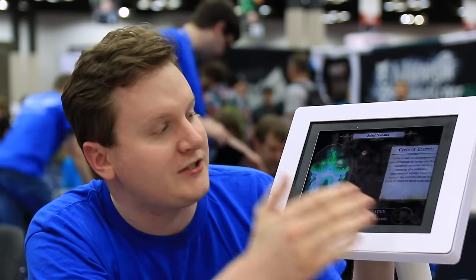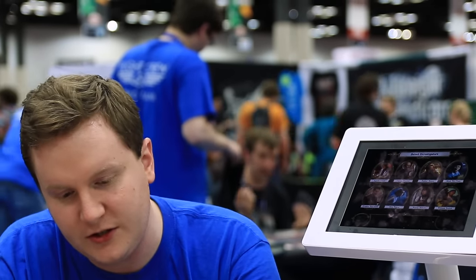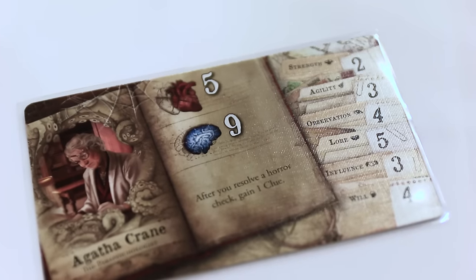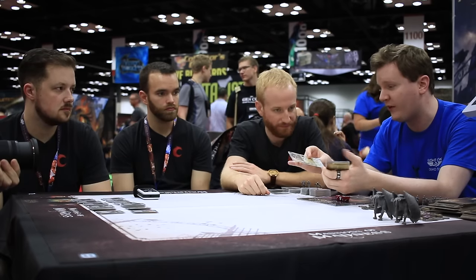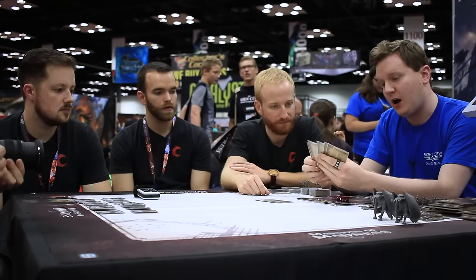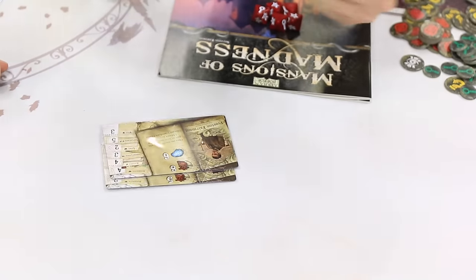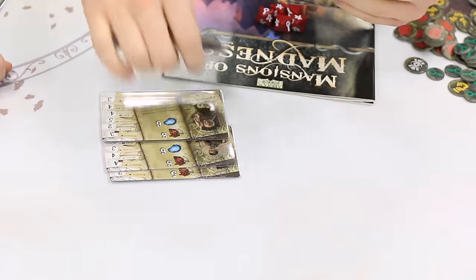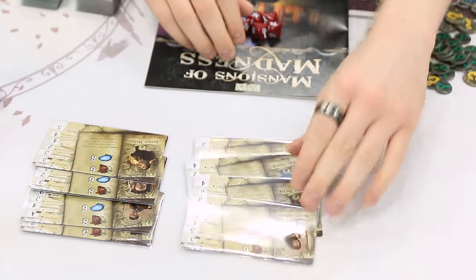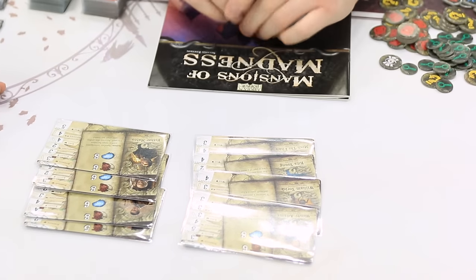We're going to be doing Cycles of Eternity. We select our investigators. Mansions 2nd Edition comes with eight investigators to choose from. We have four new ones entirely new to the Arkham Horror Mythos — the first time in a long time that Fantasy Flight has made new ones. We've got Agatha Crane the parapsychologist, Preston Fairmont the millionaire, Carlson Sinclair the butler, and Father Matteo the priest. But we also have some old standards: Wendy Adams the street urchin, William York the gravedigger, Rita Young the athlete, and Min Tai Pan the secretary.